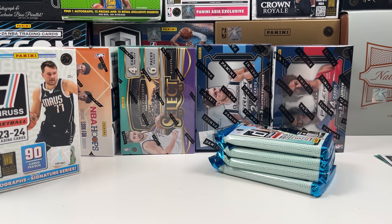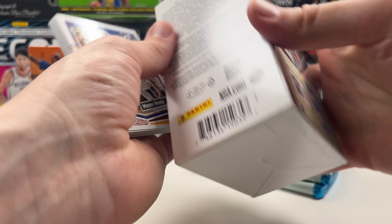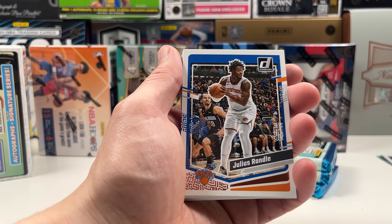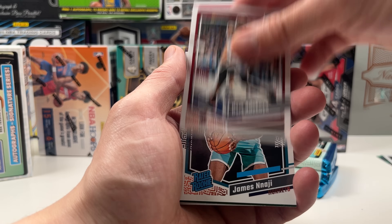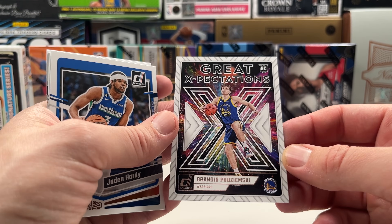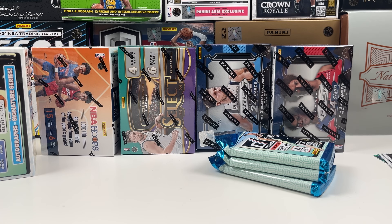These are retail boxes — you cannot expect any one-of-ones. You cannot expect anything too crazy. The lowest numbered cards go down to 15, so numbered to 99 or 15. Julius Randle, Jabari Smith, PJ — he should have been in a Mavs jersey. Jordan Clarkson on the green laser, that's a cool one. We've been getting some green lasers, which are kind of expected every pack. Great Expectations of Brenda Van Zyl, and Jaden Hardy.